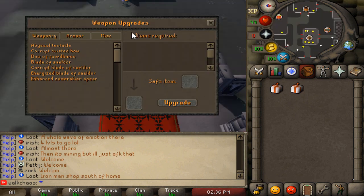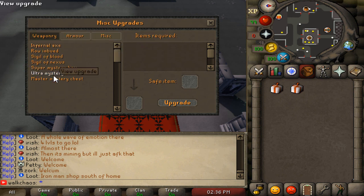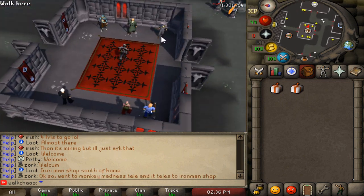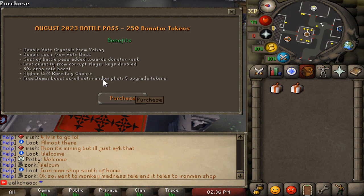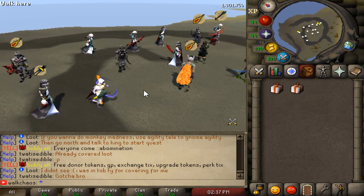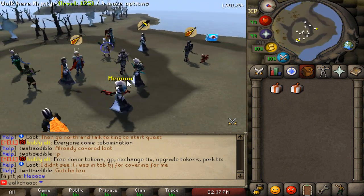It's also worth showcasing the weapon upgrade system — you've got weapons, armors, and miscellaneous content to upgrade. There's also a Battle Pass manager which gives some very juicy benefits when you purchase it.